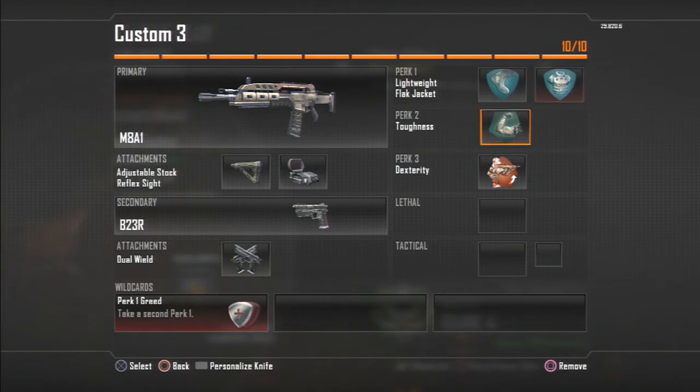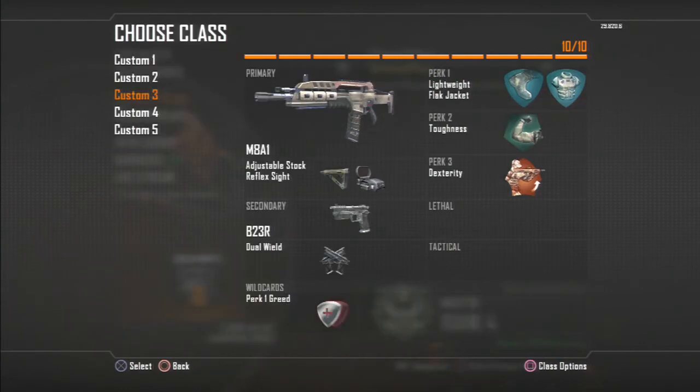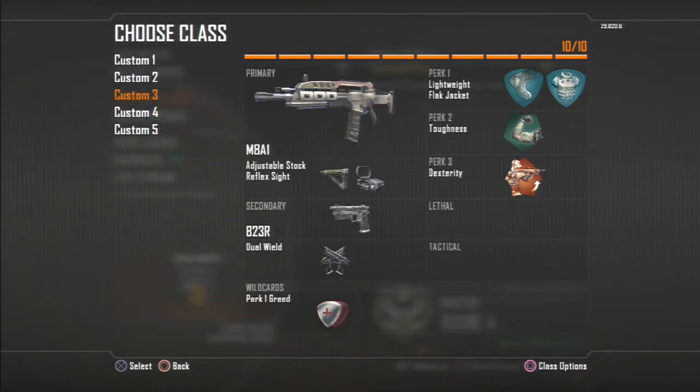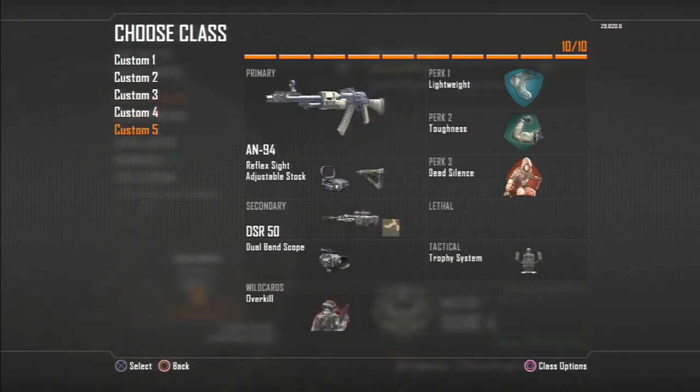Moving on to number three — this is my regular M8 class for capture the flag, playing defense and stuff. I chose to use flak jacket because when you're playing defense on capture the flag or anchoring spawn on hardpoint, you want to make sure you're not getting grenaded. Sometimes I like to put my trophy system on, but I just love having those dual wield B23Rs as backup — they're such a great backup gun.